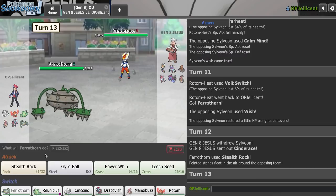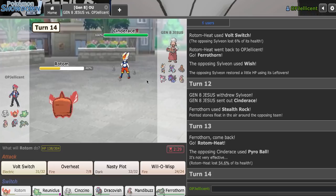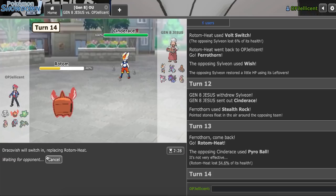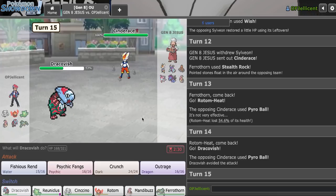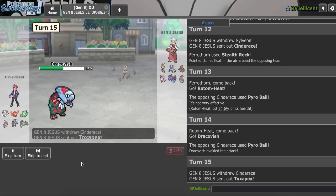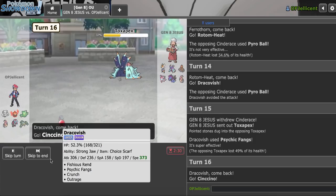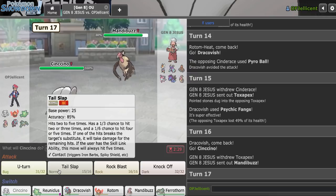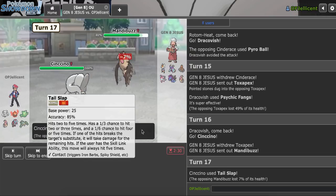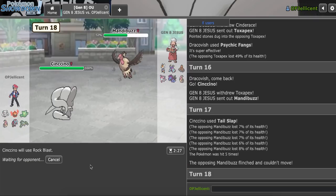I'm going to take the turn to get up Rocks as they go Cinderace. They're going to Court Change ideally. I'm going to go Rotom — they just Pyro Ball. That is Banded. Let's get out of there. I think I have Psychic Fangs this time. Yeah, I catch the Pex coming in, and now what I can do is double out into Cinccino on the Banded Buzz. Let's Tail Slap flinch this. Yep, there we go. Can I do it one more time? Actually, Rock Blast is my better play. I don't know why I'm not doing that. It's 41% — come on, Cinccino.